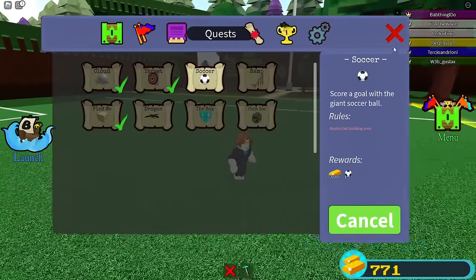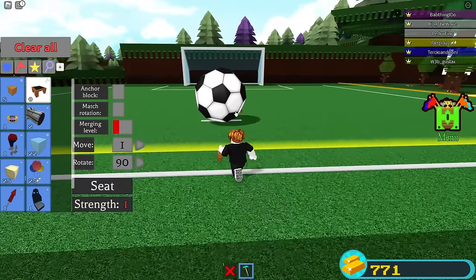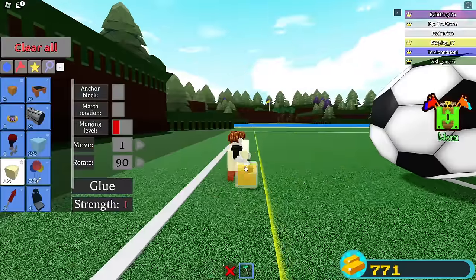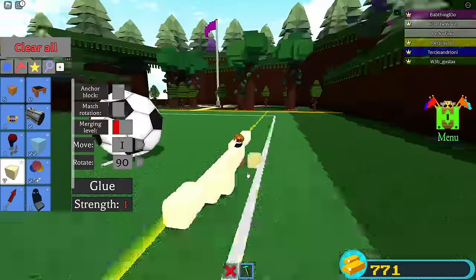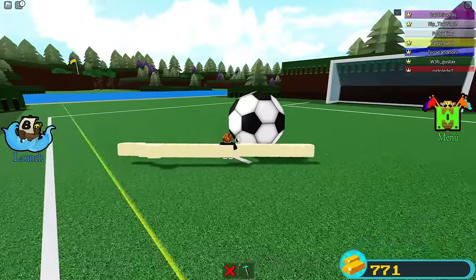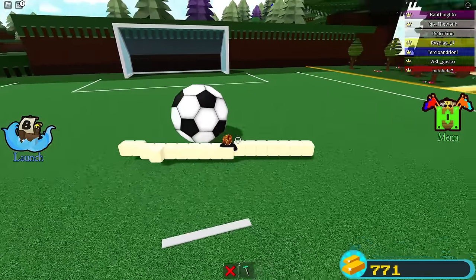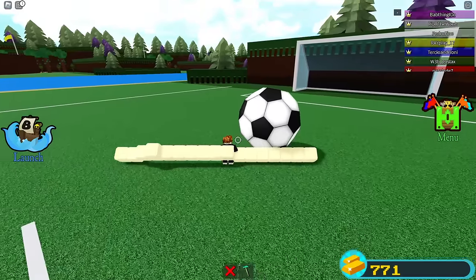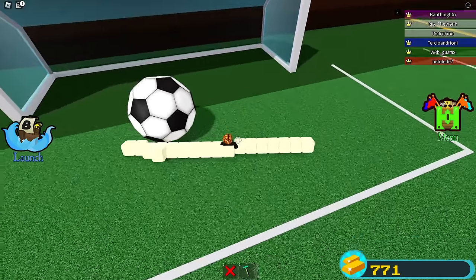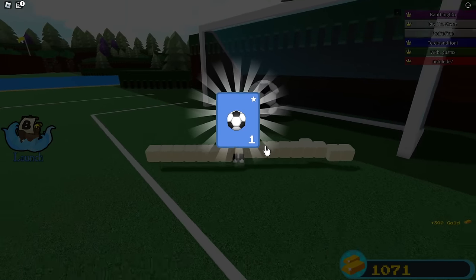Jumping straight into the soccer quest. You don't need to fly on this one. What you want to do is build something like this - make it real wide with a nice wide wingspan. Then go up and start running into the soccer ball and as you can see it will start to move. This is the easiest way to do it. It's moving straight into the soccer goal - no problem. And there it is - 300 gold right there!